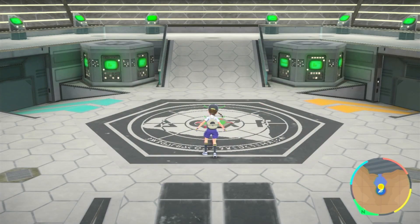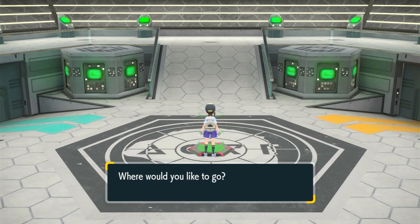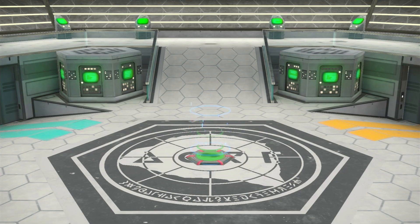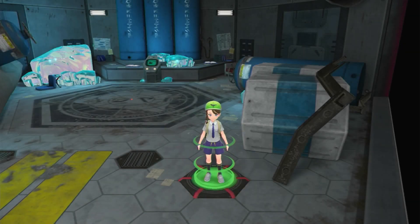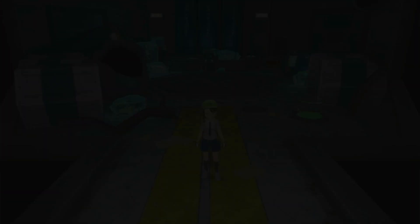If you want to get Iron Treads, you need to have Area Zero unlocked. In order to do that, you've got to beat the Pokemon League, which means you've got to beat all the Gyms, you've got to beat all the Titans, you've got to beat all the Secret Bases. And then after all that and the Pokemon League, you go to the Crater, you beat the Crater, and then you can go to the Crater whenever you want.